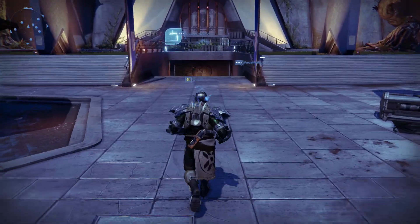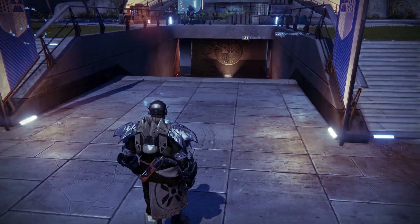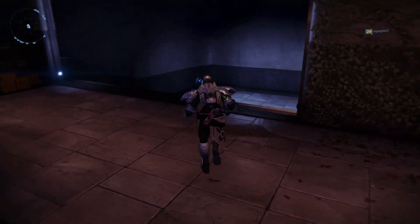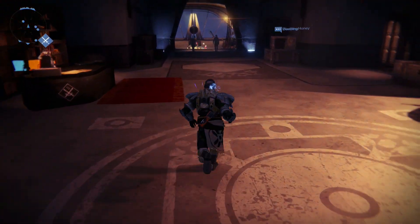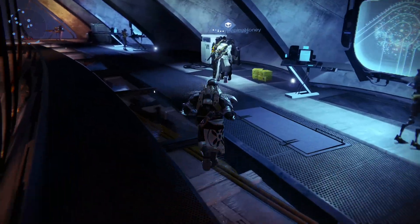Xur is a weekly vendor in Destiny that only shows up on the weekends. He has a few various locations around the tower and he sells some of the best items in the game. He can also upgrade your exotic items if you are lucky enough to find some in the wild. We'll go down to where he is this week — he's tucked away over here near the vanguards yet again.